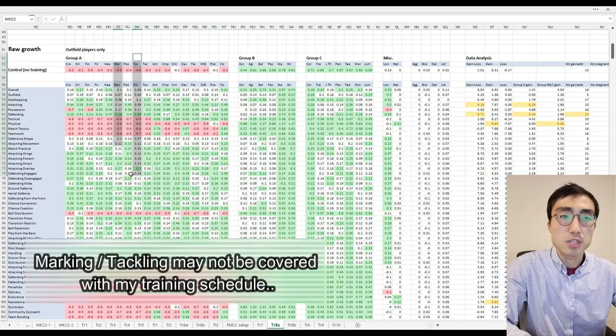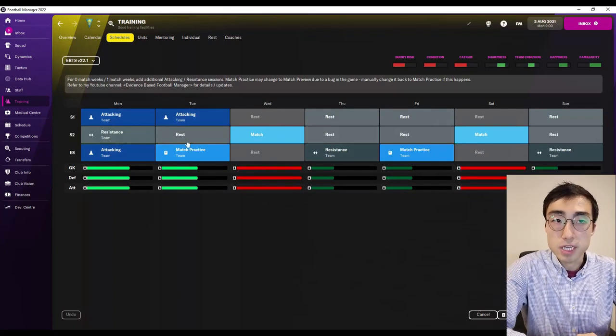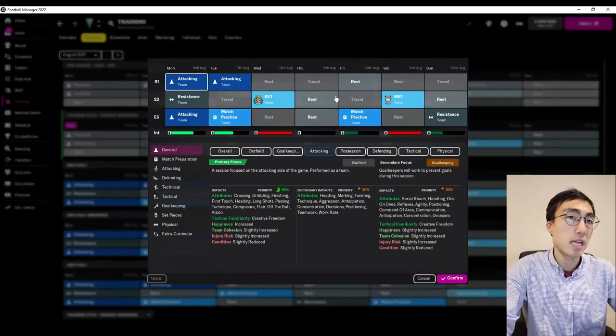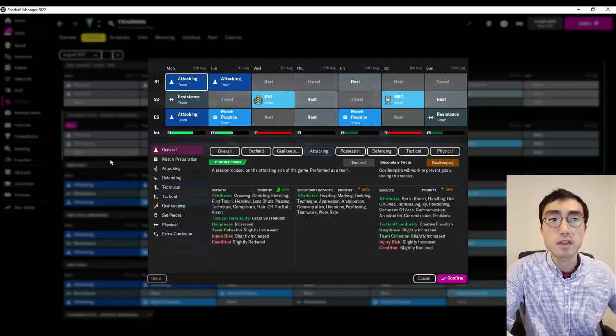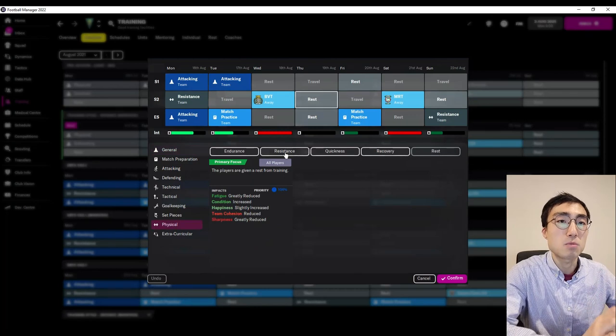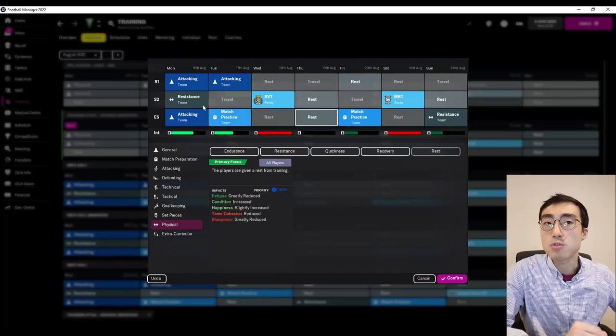Unfortunately I couldn't come up with a combination of sessions that covers every single attribute. The next step is figuring out the ratio between the three sessions — attacking, match practice and resistance. For my training schedule, I'm assuming two away matches in a single week, on Wednesdays and Saturdays. Each match requires two sessions for traveling — one the day before and one the day after. I don't want to fill every free slot with training since you do want to give players adequate rest time. So I'm going with eight training sessions in a single week, distributed evenly: three sessions on Monday, two on Tuesday, one on Thursday, one on Friday and one on Saturday.